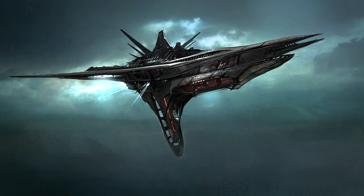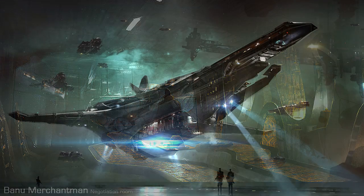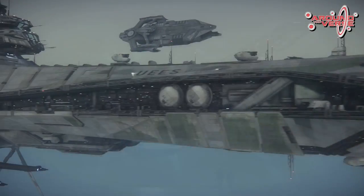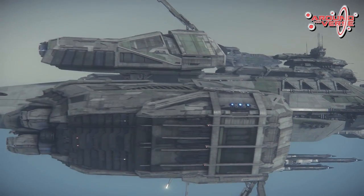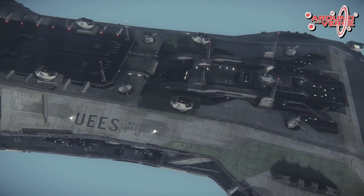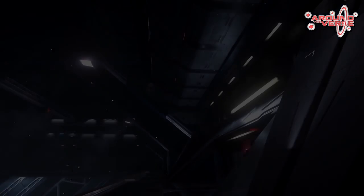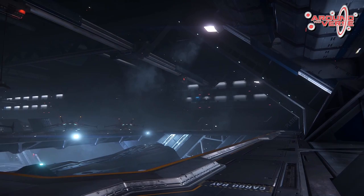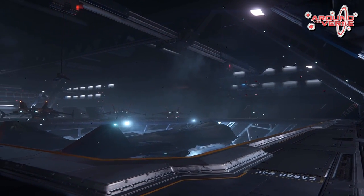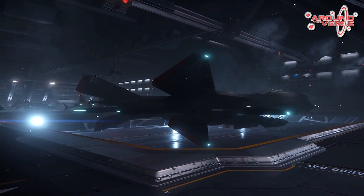Below that on the board, we saw that Foundry 42 UK have been given the Origin 600, the Banu Merchantman, and the Aegis Eclipse. It seems that the Banu Merchantman has been allocated to Foundry 42 and may be being worked on now, so that'll be quite exciting for people that want the Banu — such as myself and pretty much everyone else. The Origin 600 is the elite range of Origin Jumpworks ships, which we can see from an old galactic guide. I don't know anything about it other than that, unfortunately. The Aegis Eclipse — I have no idea what the Eclipse is, but with a name like Eclipse, maybe a stealth ship, maybe an e-war ship, maybe something combined between them — maybe none of them. Who really knows?